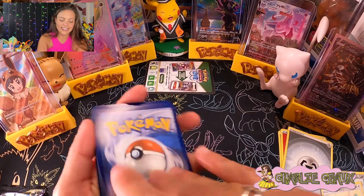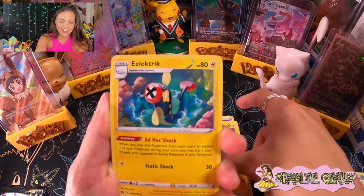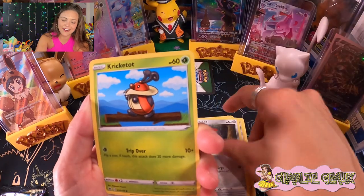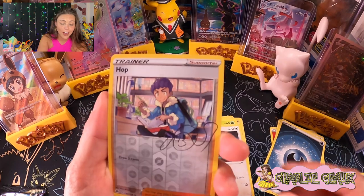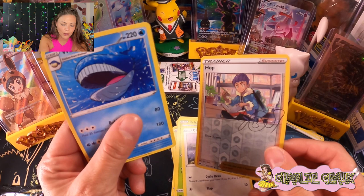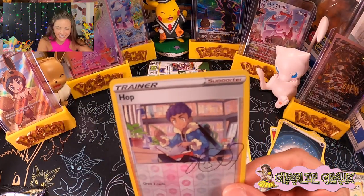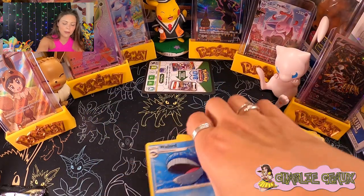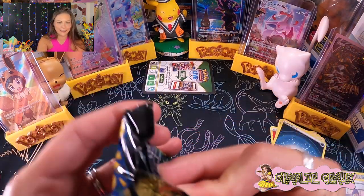Some dark energy, so we're going to get all the energies today. Rare Candy, Luxio, Electric, Emolga, Yanma, Pawniard, Crickito, Chetto, and we got a Hop trainer card reverse holo, and three, two... a regular Wailord. Those Pokemon are huge. We got the Hop reverse holo — I got Hop's signature. I love how they made them each have their own signature and put them on those cards. That's probably my favorite trainer card category — makes me feel like I got their signature.